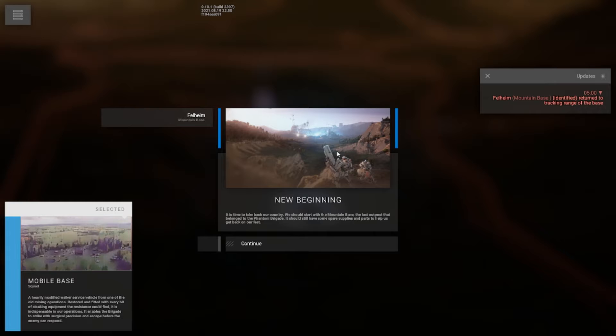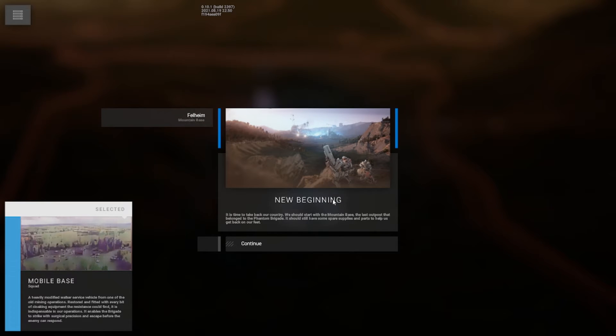So, a new beginning. It's time to take back our country. We should start with the mountain base — the last outpost that will belong to the Phantom Brigade. We should still have some spare supplies and parts that help us get back on our feet.